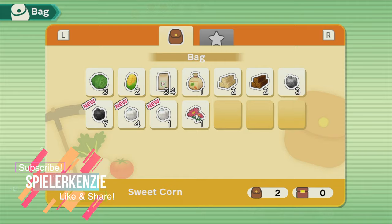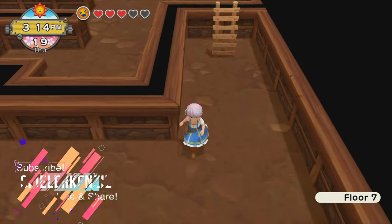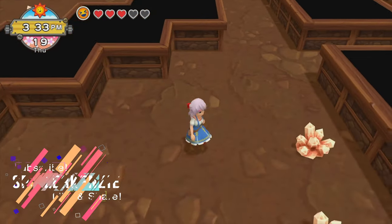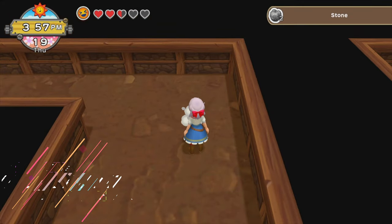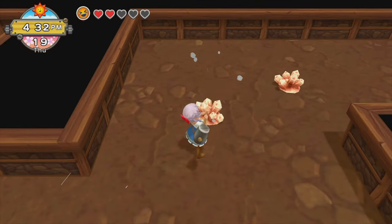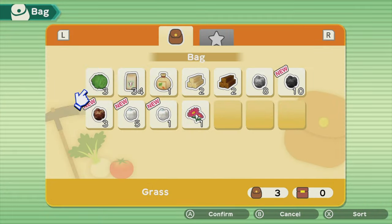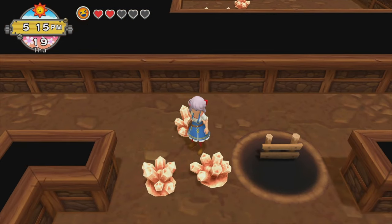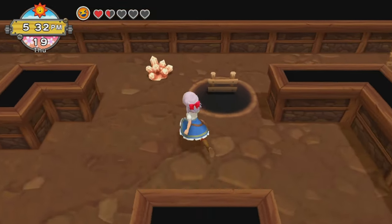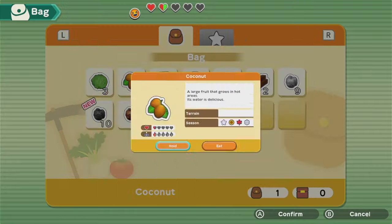Make sure you have something to eat in your bag because mining will deplete your energy. You don't have to worry though, because there are lots of nearby trees where you can eat coconut and many more.